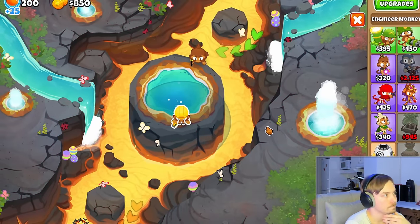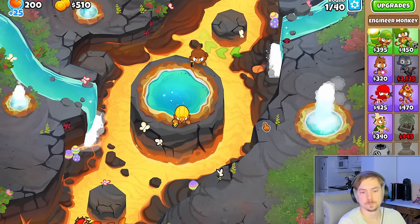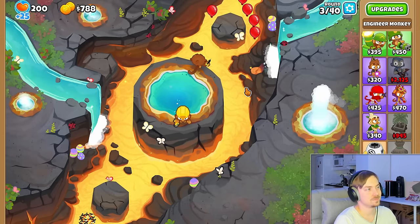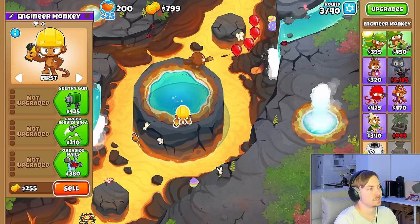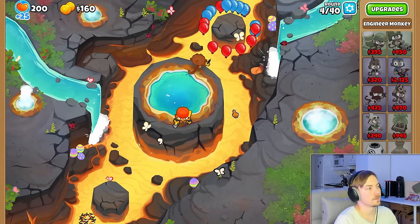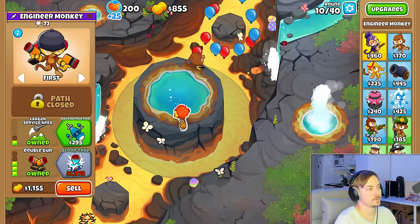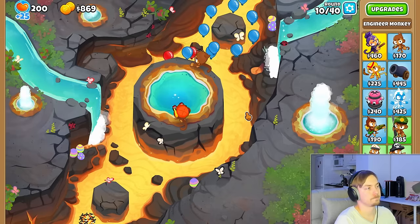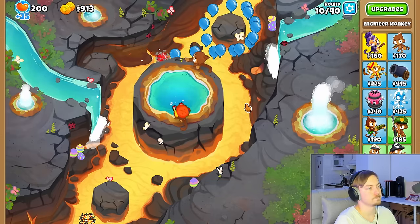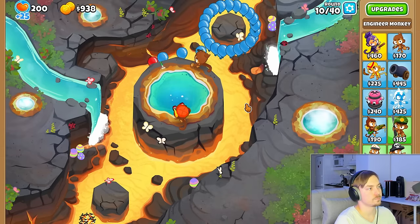We start the game by placing our free dart monkey and an engineer. Before starting this game, I did some testing in sandbox to see what towers I could fit in this challenge, and I also did a test run where I played about 250 rounds just to see what kind of mistakes I should be prepared for. Often when playing the actual challenge, the plans you made beforehand may fall apart completely if, for example, you're not able to farm as much as you would have hoped for.